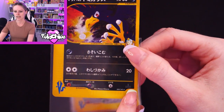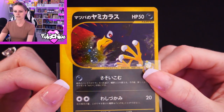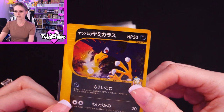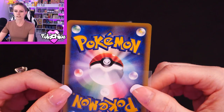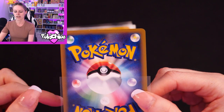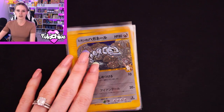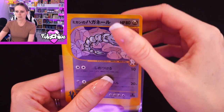Moving on, we have Morty's Murkrow. Another thing you've probably all noticed — they have the first edition stamps down here and then the VS symbol here. These cards tend to be in much better condition than any of my English cards, but this one does have a little bit of whitening up the top there.